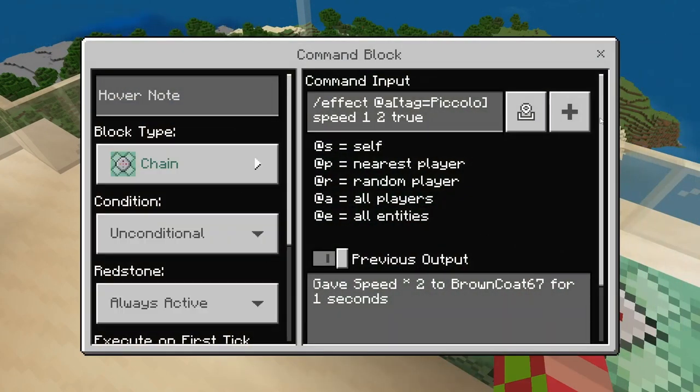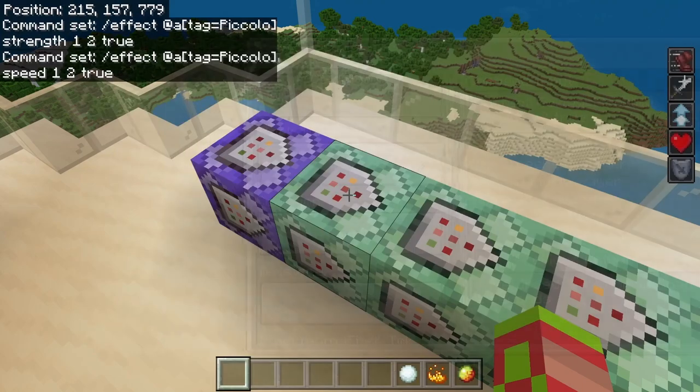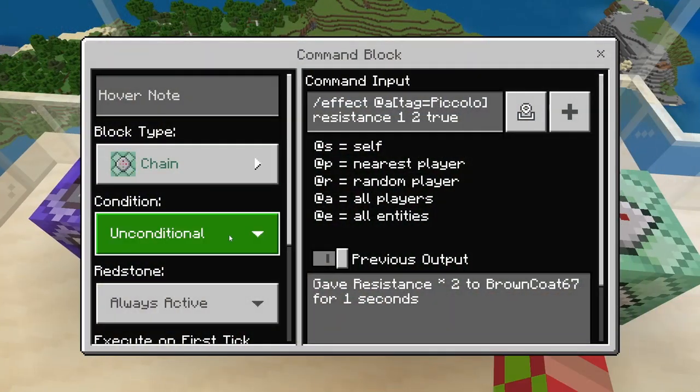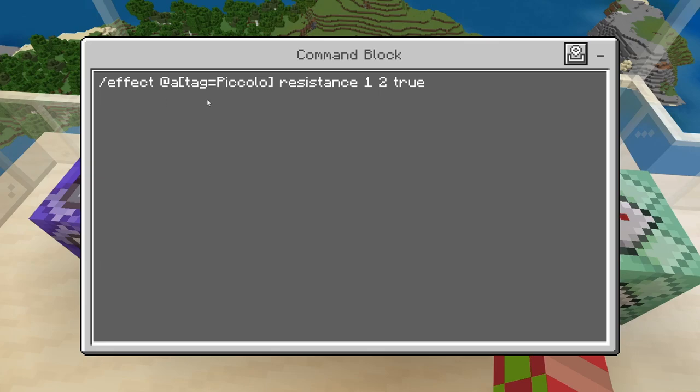Chain Unconditional, always active. We're doing slash effect at A, tag equals Piccolo, speed, 1, 2, true. And then chain Unconditional, always active: slash effect at A, tag equals Piccolo, resistance, 1, 2, true.